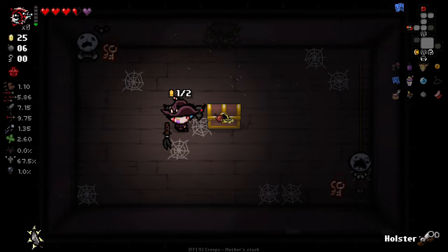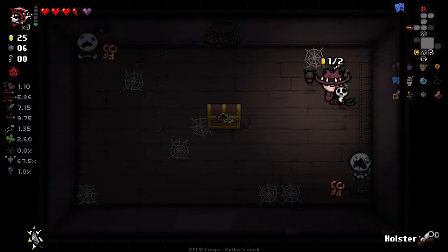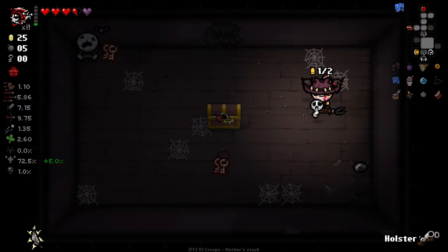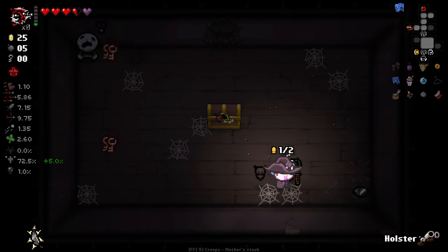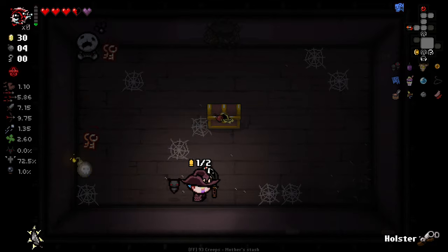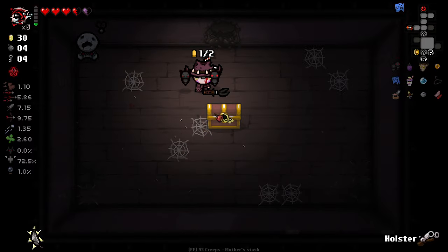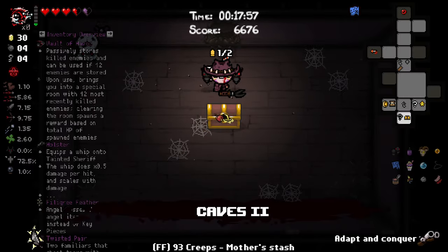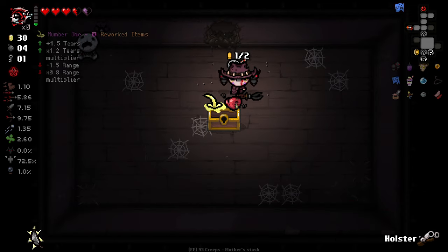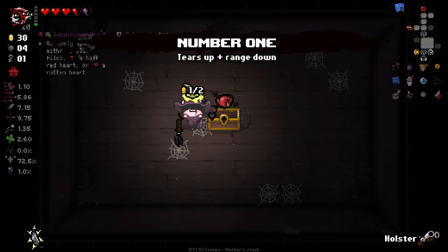That's got some good items in it. This is tricky — let me bomb you, and then let me bomb you again. I'm gonna put four keys into this and see if it works. It did open. We got Number One and whatever the hell this other one is. We'll take Number One — that seems decent. Our range isn't that bad.